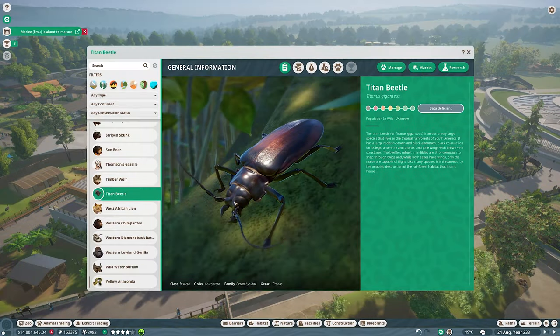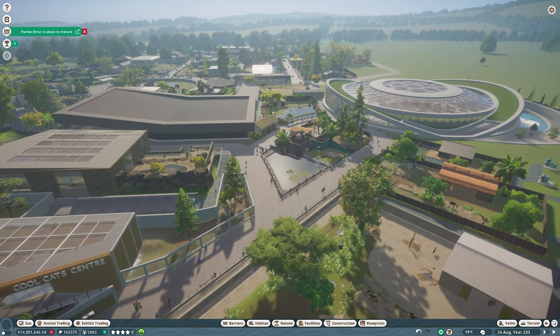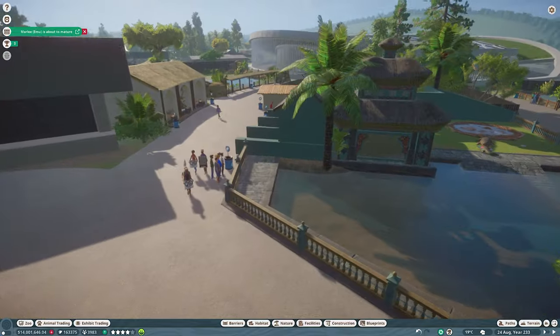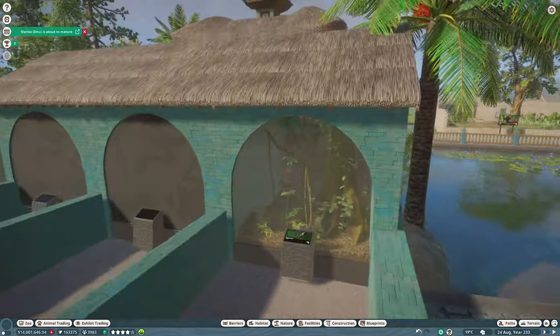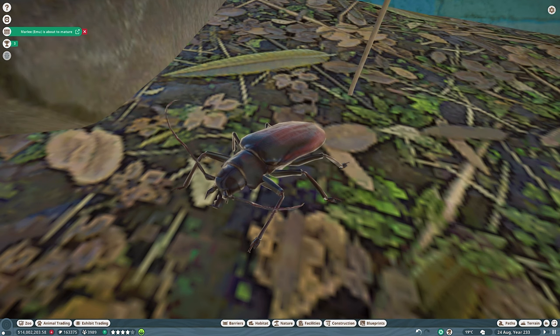We're starting off today with an exhibit species - the Titan Beetle. The final exhibit species going into the zoo. I already set up an exhibit area here behind the Saltwater Croc enclosure. The Titan Beetle is in. Big beastie that one - it's in a box.